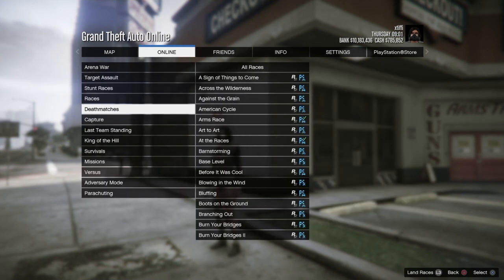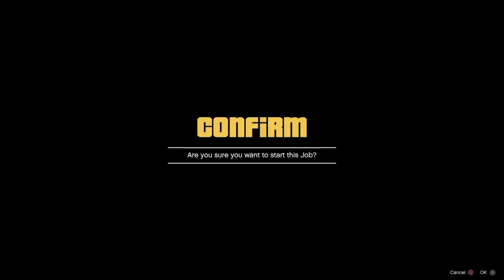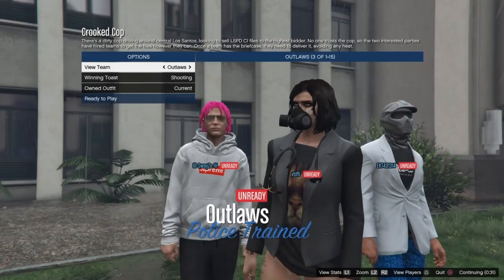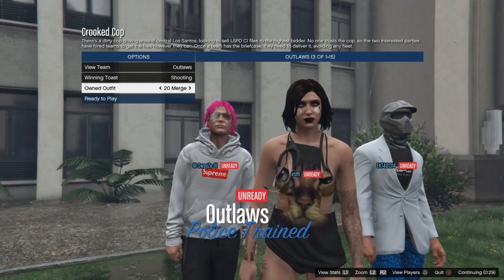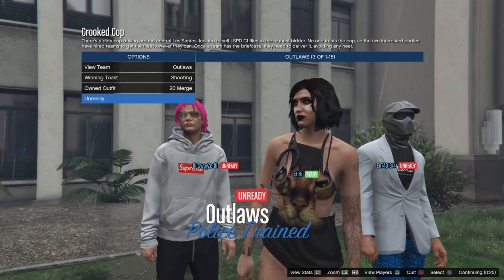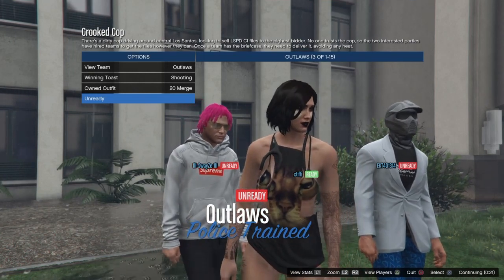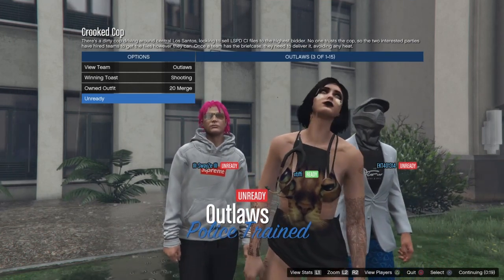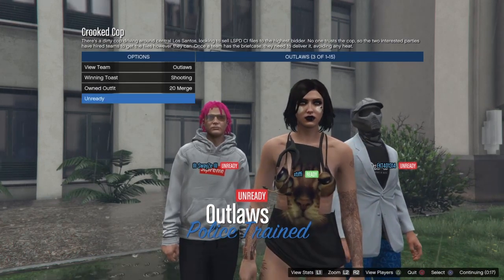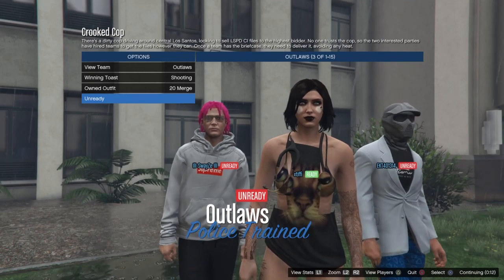Now start up a Rockstar-created versus job called Crooked Cop, set it to play your own clothing, invite a few people, and you'll load on the outfit selection screen. Hover over to the outfit with the torso one — the off-shoulder top — then back over to the outfit with the merge top that had the chemical mask on it, and you'll see the merged off-shoulder bib top. Hit ready to play.